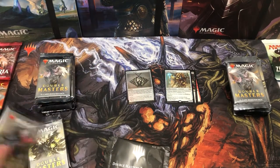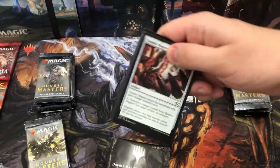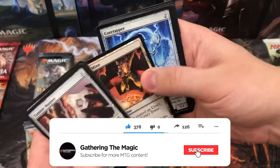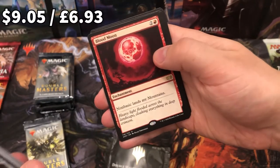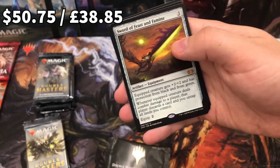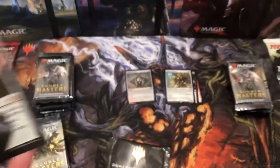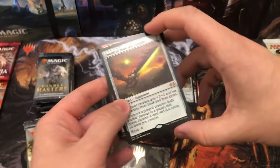Foil Mishra's Bauble — worth a couple of quid at least, I hope. If you haven't already, do subscribe and give me that birthday present that I want. I don't want cards, I don't want presents, I just want a few more subscribers. And Blood Moon — and yes, oh my god, Sword of Feast and Famine! That is amazing, that's like a £30-40 card. Happy birthday to me!